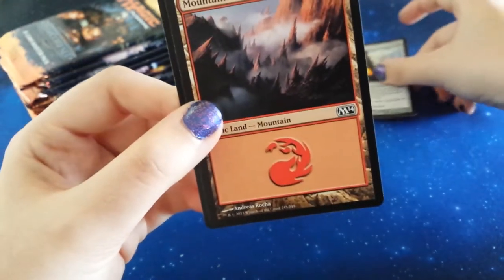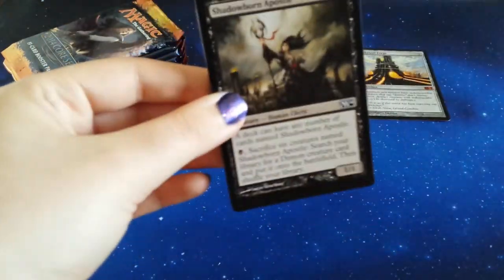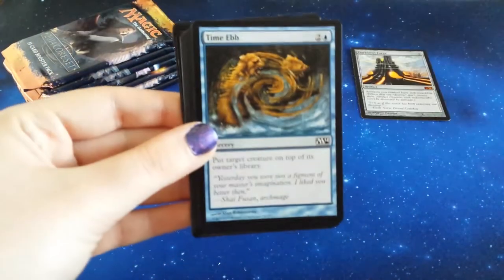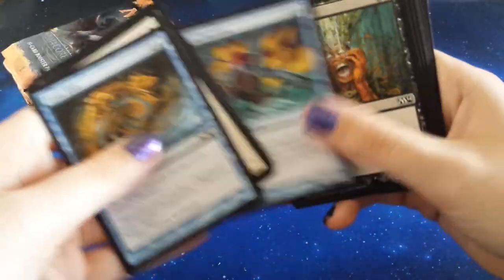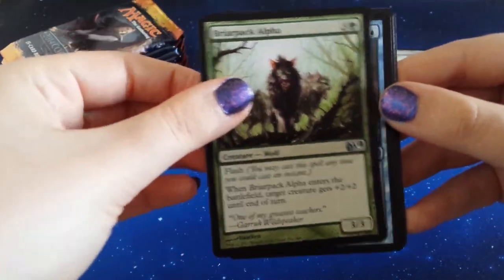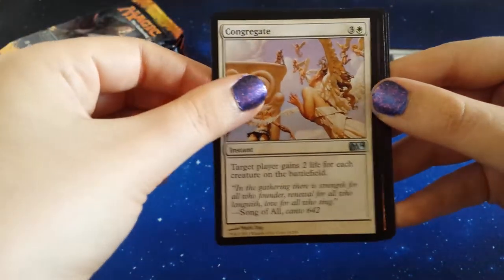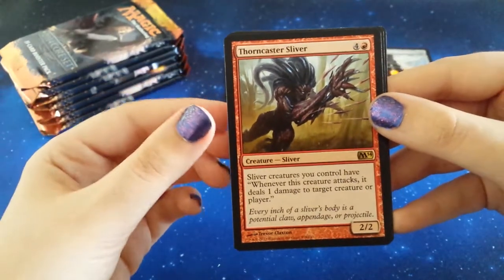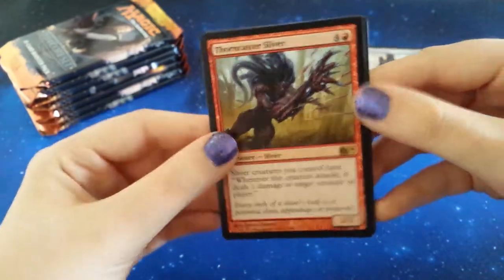A playset done again! In case you guys are just enjoying the fact that you did get to flick through - Brioback Alpha, Spell Blast, Congregate, and our rare here is Thorncaster Sliver. That is pretty creepy, not gonna lie.